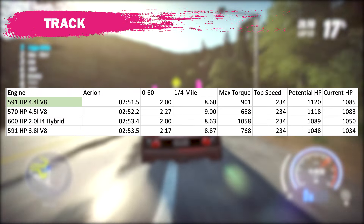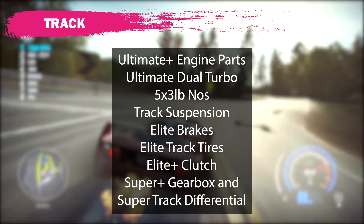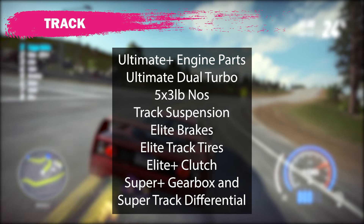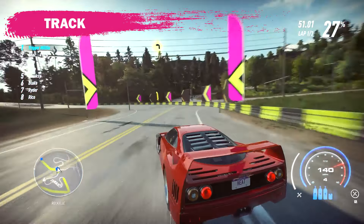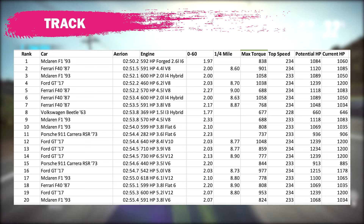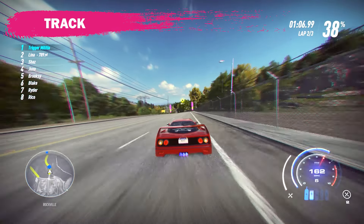The fastest time I was able to post with the standard track build was 2:51.5. The standard track build is: ultimate plus everything, dual turbo, 5x3 pound NOS, highest tier track parts on the rest of the car, and no adjustments to the live tuning. This is the setup I use for all my tests so that it's consistent across all cars and engines. The engine that performed the best was the 591 horsepower, 4.4 liter V8.